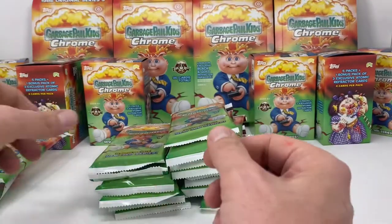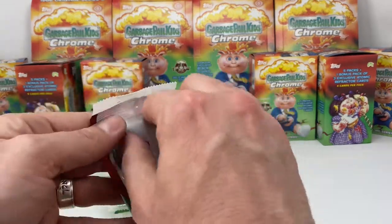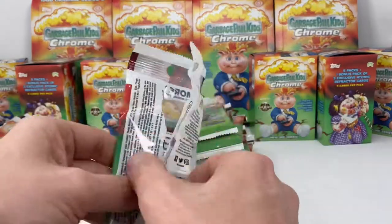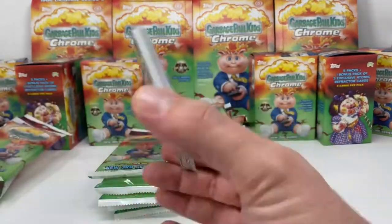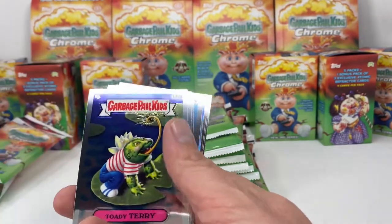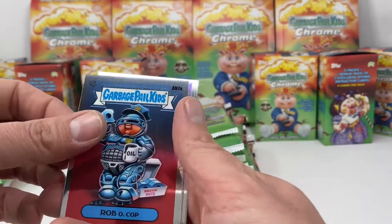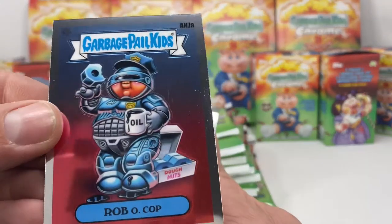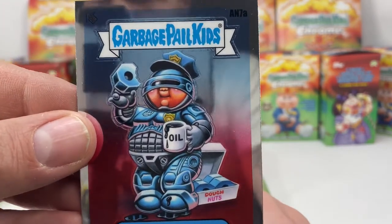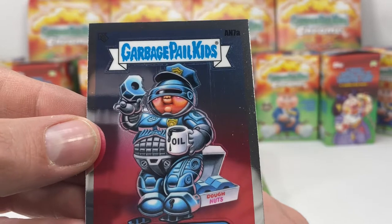Galloping Glen — trying to move these along quickly, hopefully I didn't miss a C card, going at a fast pace here. Gluey Gabe, Rocky and Roll, Toady Terry, True Blood, Horsey Henry — this is a cool new one — Rob O Cop, kind of a RoboCop drinking some oil, eating a nut. Pretty sweet card.